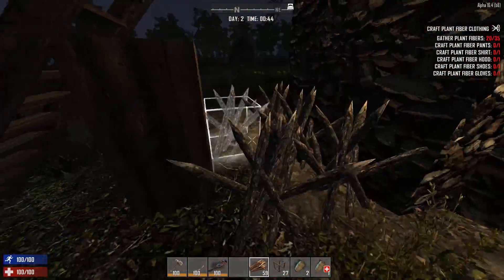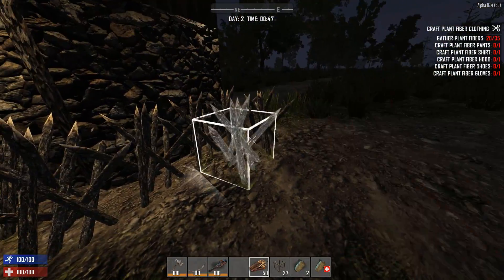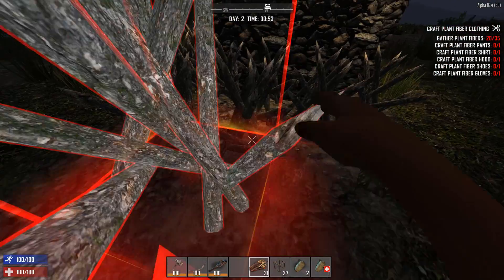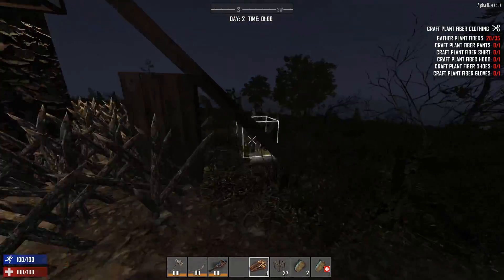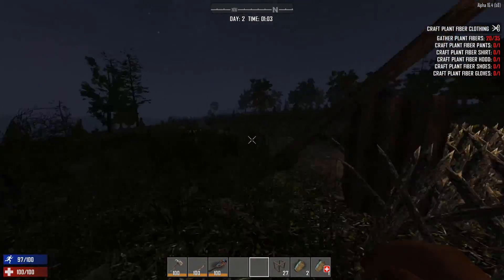The final stage is to start placing spikes around your base. Two or three rows outside work great and they can withstand a fair amount of zombies as they attack, which gives you a lot of extra time to shoot with your bow and thereby spare your walls from taking too much of a beating. At this point we're pretty much done. You can see that it's rather spacious and the arrow slits give good coverage to shoot downwards from as you stand on top of the roof.